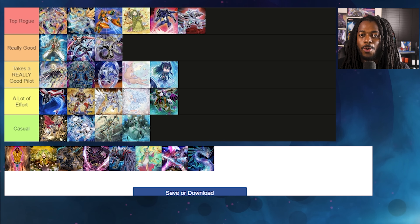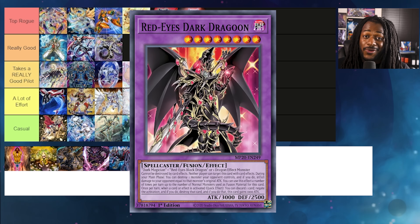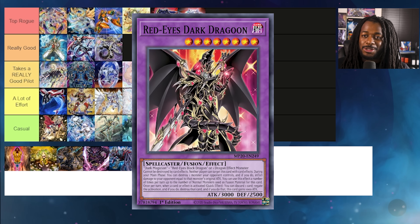Subterror Guru — lots and lots of effort. We're on mad hopium. There's no reason not to play El-thunder. I do like that this deck can search and play Red-Eyes Dark Dragoon, but Red-Eyes Dark Dragoon has been power crept.